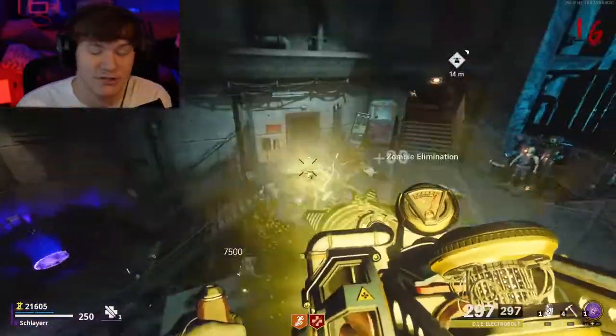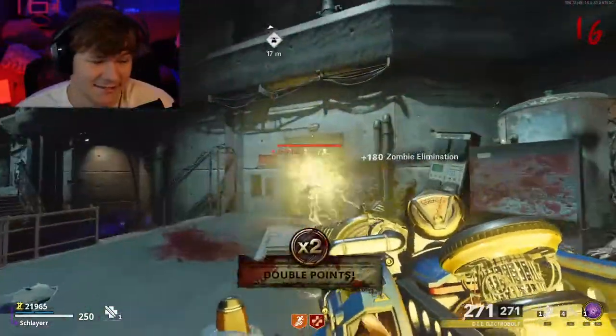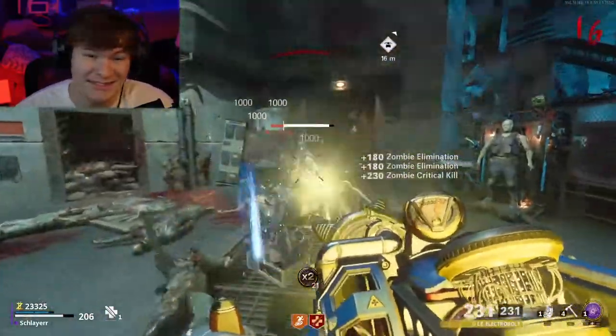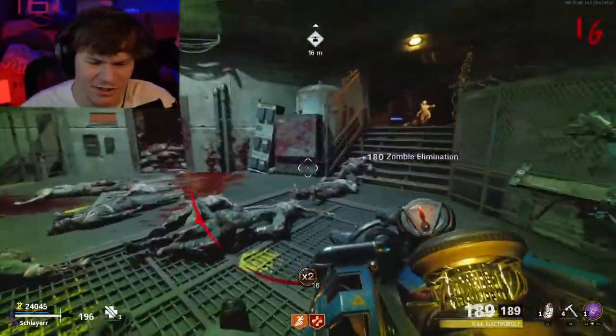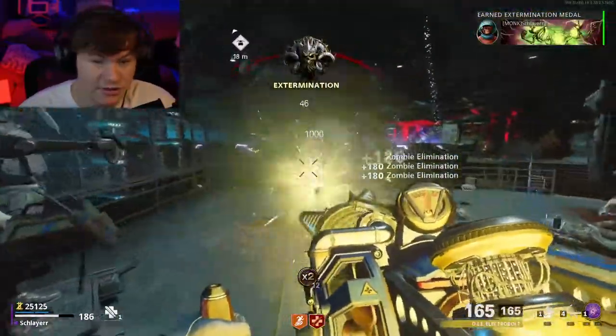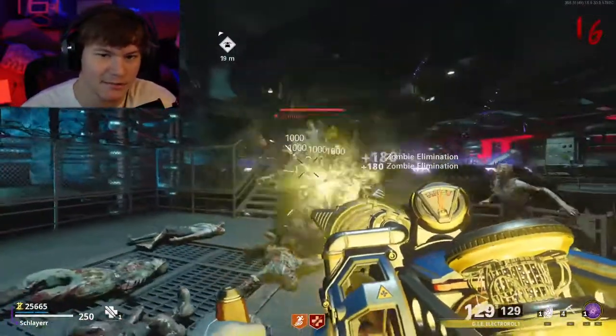Here's the one you guys were waiting for — the number one spot. A lot of people will put either number two or number one for this one, and that's the electric upgrade to the Die Maschine wonder weapon. This thing is insane. It's got the most ammo, puts up the most damage to the Megatons — at least in my experience — kills them the fastest, does decent damage to zombies, and has the most ammo so you can use it for the longest. It's great for high rounds, great for the easter egg, great for just playing around. There is not a single aspect of this gun that isn't fantastic.